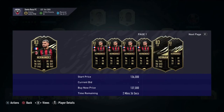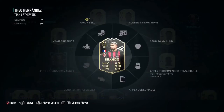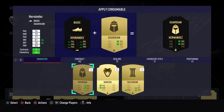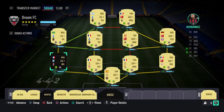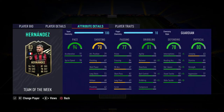Sadly he does not have any traits. He is roughly coming in at around 120,000 to 130,000 coins — obviously he is untradeable so I cannot sell him. For the chem style, you could go with an Anchor if you want a pace boost, but today we'll be going with a Guardian. At this point of the game there aren't many attackers with more than 94 pace, and as a fullback you can cut them off — if a winger runs down the wing you will catch up.